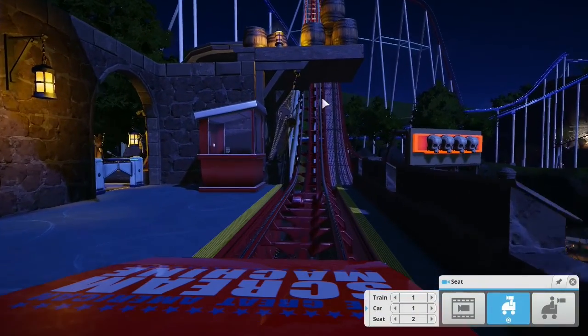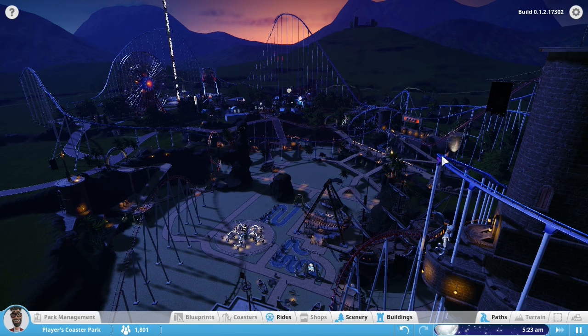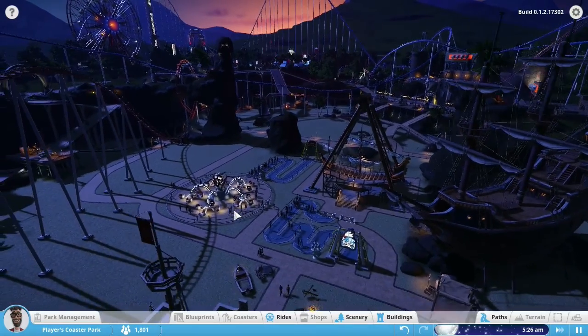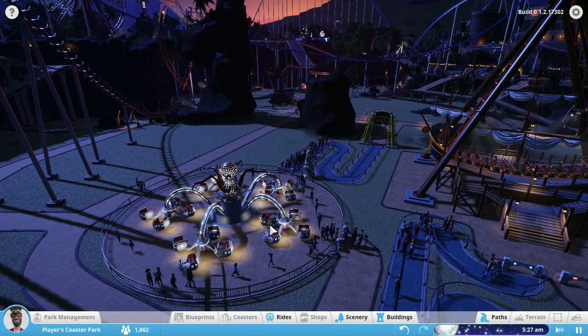One other thing you might notice is the lighting — it's just absolutely amazing. Here we are overlooking what is soon to be a sunset at 5 in the morning. This is the whole park. Part of it was pre-built by the developers and you load into the map and it's already there, including the red coaster we just rode. I actually built the blue coaster and added in some pirate-themed rides — a boat on the beach area and also the Rocktopus, which is a rock-and-roll octopus spinning chair ride.